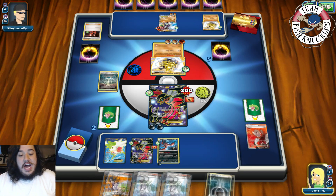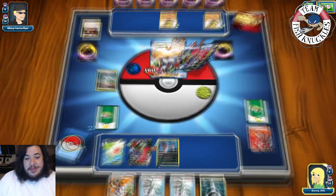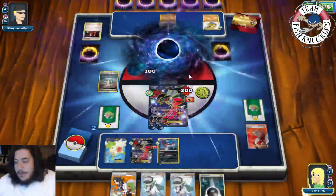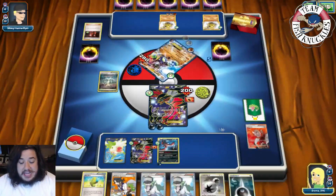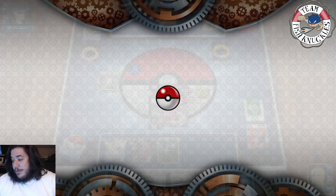Alright guys, that was a close one. We'll bring it back to one to one and Evil Ball for the knockout — doing a ton of damage to that Zygarde. There we go guys, that was a little better. Like I said, we're still learning how to play this deck. There's a DCE and a Max Elixir — looks like a victory. And onto game number three — a good game as well. Time for game three!